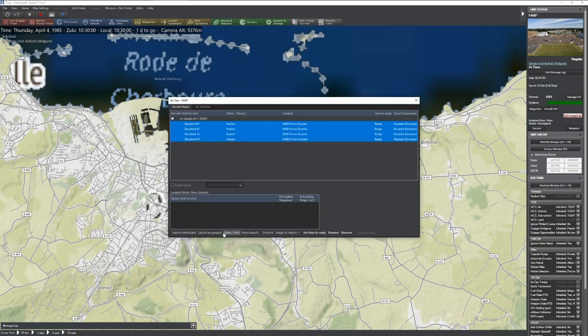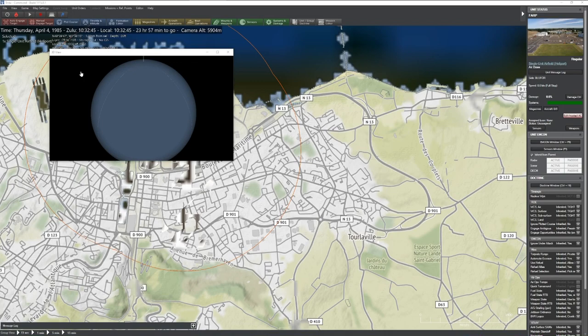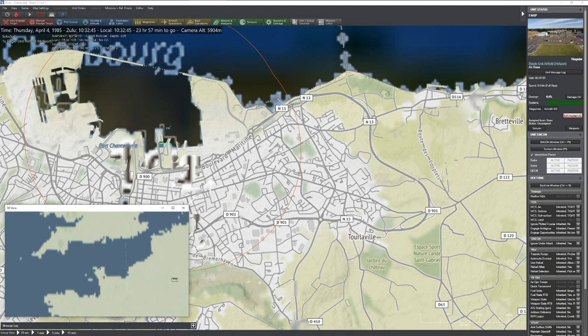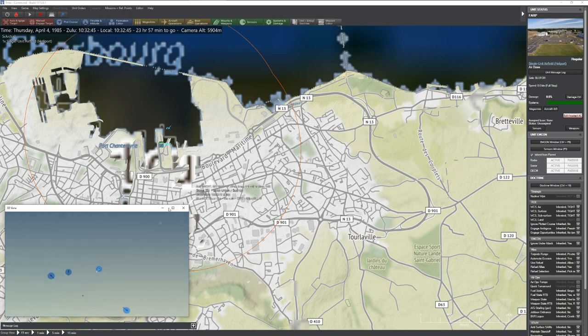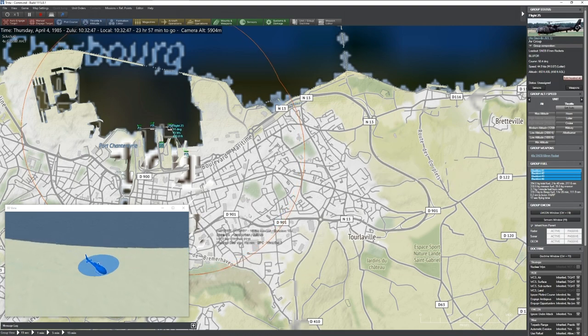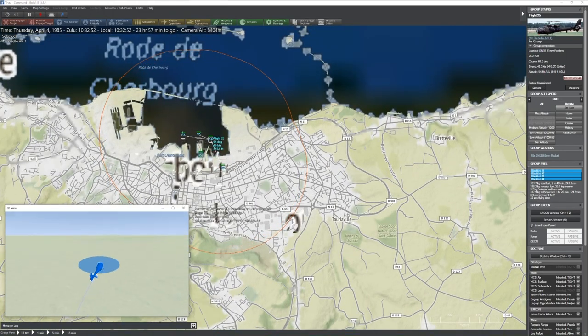Let's grab ourselves a big group of Gazelles here. We're going to launch them as a group. Fast forward time. So we've gone ahead and gotten ourselves up in the air. The Gazelle has a very good flare system on board, and it does a really good job of spotting enemy units. In DCS, which we're going to be facing in just a minute, we're not going to be able to see very far because this is going to be all buildings and trees. So we're really going to be relying on the scout capabilities of these helicopters in order to locate and engage those enemy trucks.